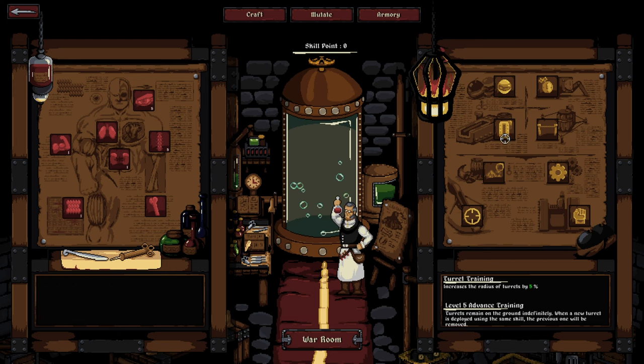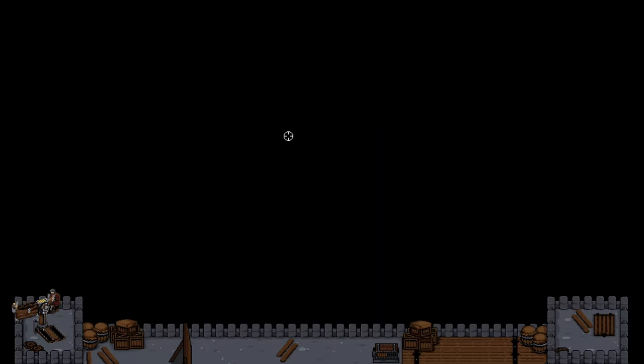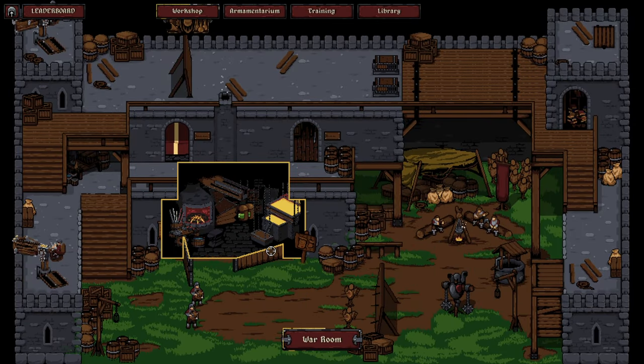On top of that, there are training options that further develop the main aspects of the game — whether focusing on melee combat or ranged combat, loading up with vials or spring traps, or deploying additional turrets. You can really customize and work around different loadouts, which I appreciated because it gives more than one valid approach to the game.